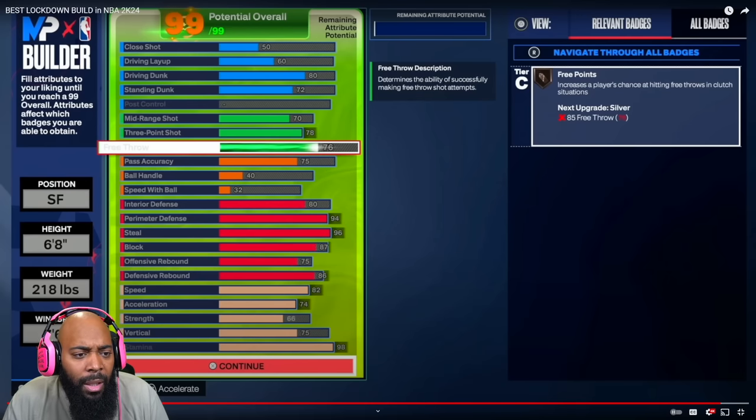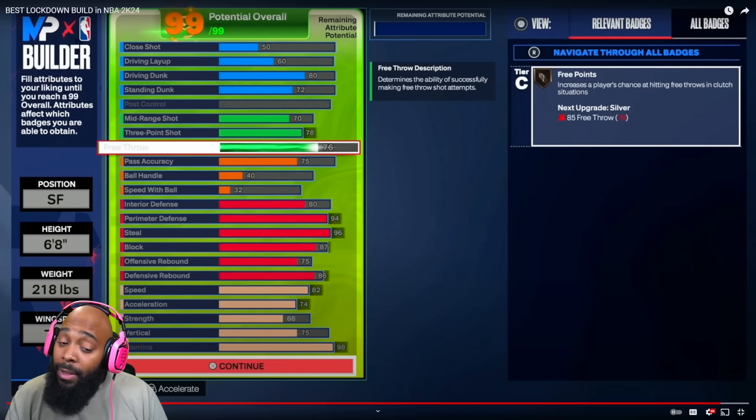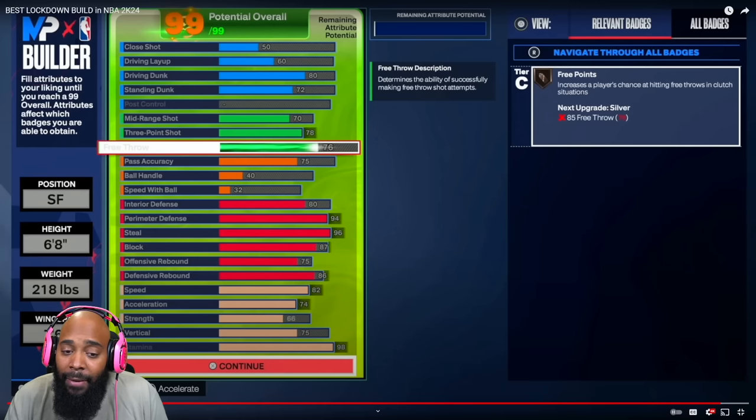Let's take a look: 60 driving layup with 80 driving dunk, high standing dunk, no post control — he is not looking to work the post for fades. He has a very low mid-range shot so no moving fades or pull-up jumpers. He's looking to sit in the corner for three-point shots with a 78 three. High free throw of 75, and 75 pass accuracy which — as he himself said — is not great. Wolf, who played in the NBA 2K League, confirmed 75 pass accuracy is not good at all.